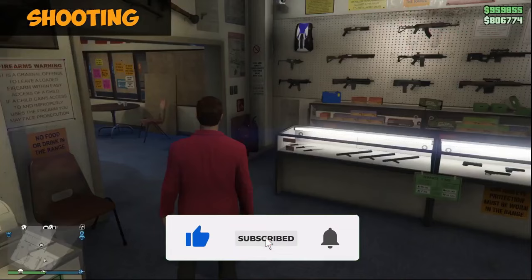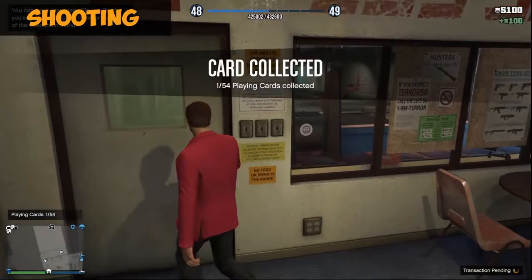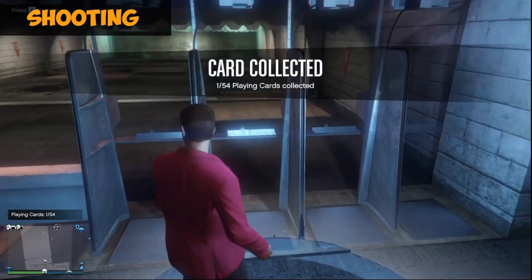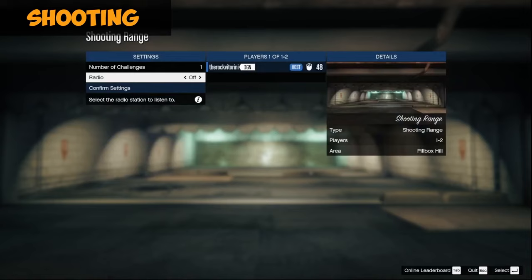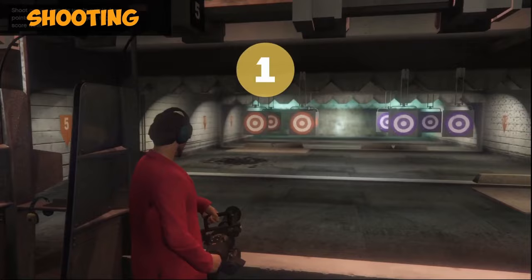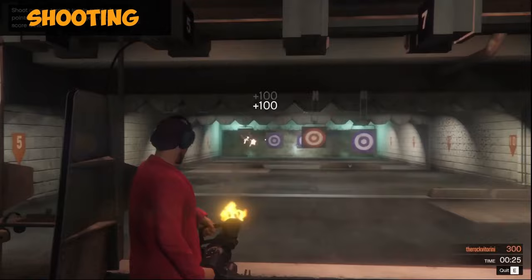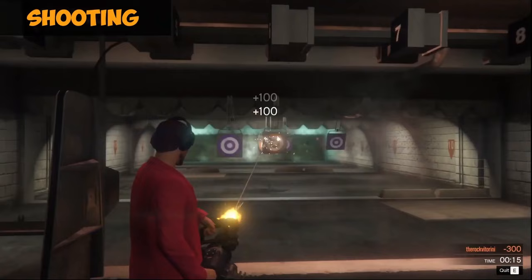For the shooting skill, go to the Ammo Nation with the shooting range and start up the shooting range game. Select the minigun — you want the minigun because it has a lot more bullets per second, which lets you max out the shooting stat faster. Start it up, select the heavy minigun, do the normal exercise, and if you do this for about an hour it should be pretty straightforward. Just shoot the targets; the score doesn't really matter.